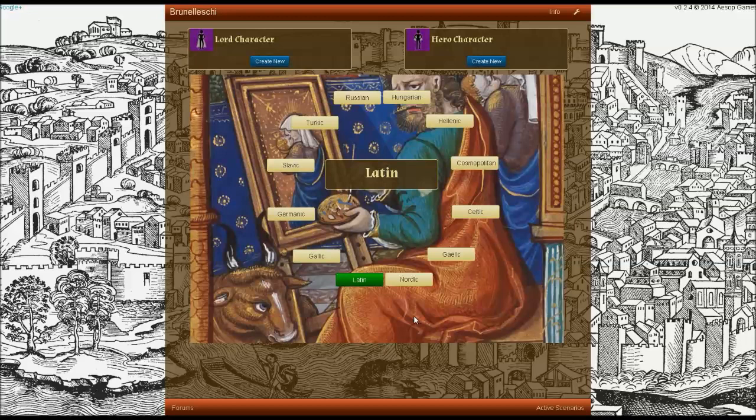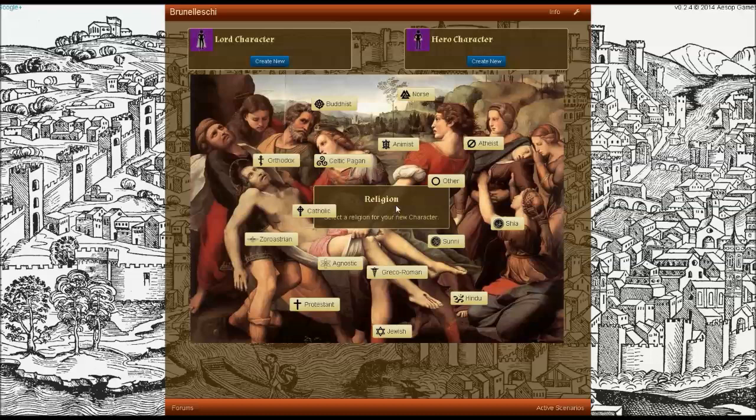Here, you'll be asked to make a cosmetic selection of your favorite colors. But then you'll be asked to choose a culture. The culture choice mainly determines your interactions with other players and with settlements. The culture that you choose might cause diplomatic bonuses or penalties depending on how you're interacting with other cultures. If you want to opt out of that choice, simply select Cosmopolitan, which will provide no bonuses or penalties.